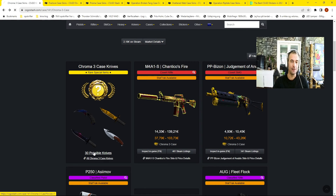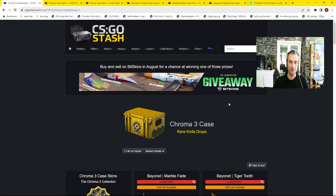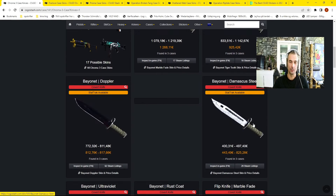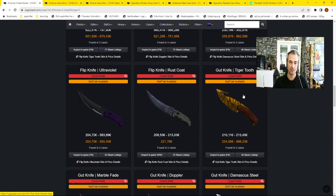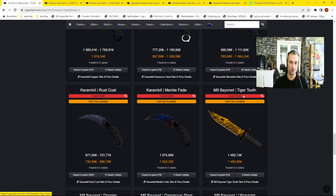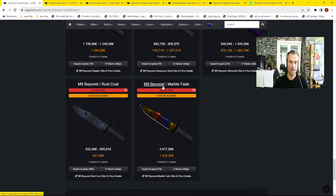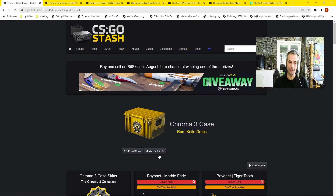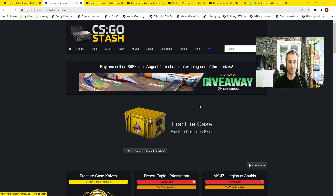The Chroma 3 case has 30 possible knives. Some of the big streamers have been pulling insane knives from this one — the Bayonet Marble Fade, the Tiger Tooth, the Doppler, the Mask of Steel, the Flip Knives, the Gut Knife Dopplers. Really cool knife skins in this case. The M9 Bayonet Marble Fade is one of my favorites — look at the price! Chroma cases are a good investment at around two euros on Steam.